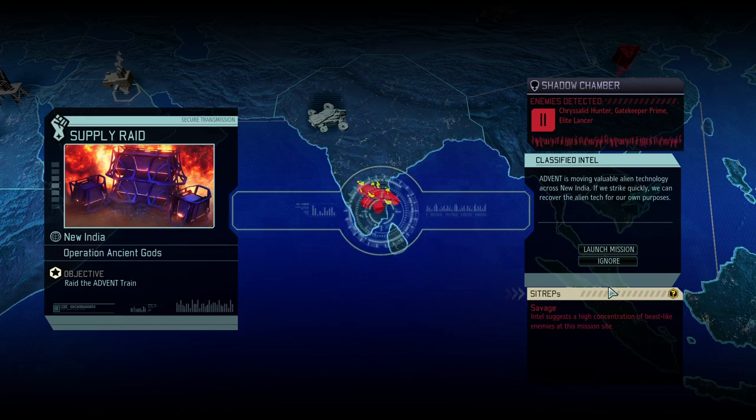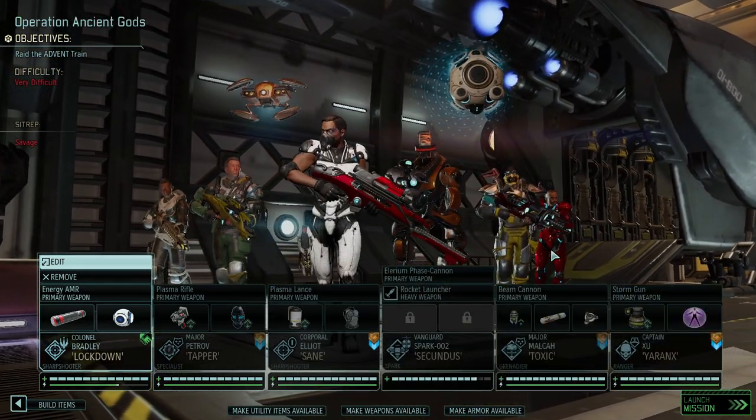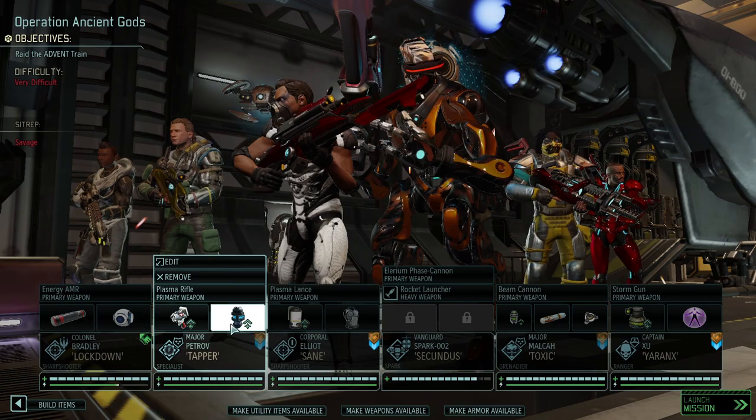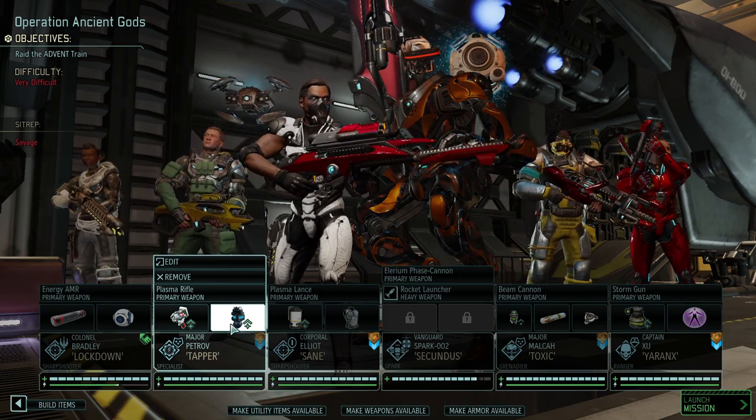It's time for an endgame mission in New India — Ancient Gods is upon us. We're fighting our first Sectopod Prime, I think, in this entire playthrough, where we're trying to get a couple of crates. Oh no, ADVENT train might mean we actually need to kill all enemies. It's time for a Gatekeeper Prime — at least one, maybe two — and we have a lot of Chrysalids. It's rated as a very difficult mission, and I can attest to that because the Gatekeeper Primes are very difficult enemies.